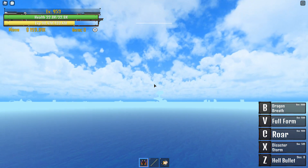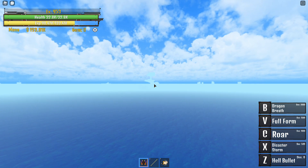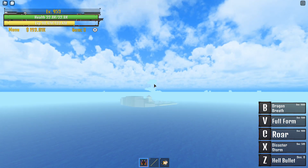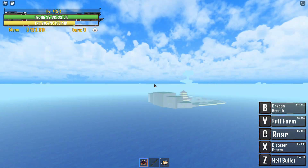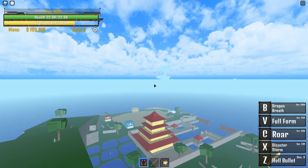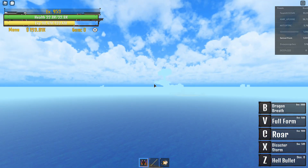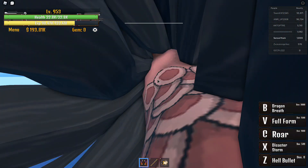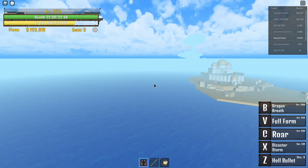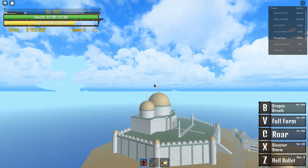When you go to the sky island, right off the back of the sky island there's a boss — well, it's not right there, but there's an island at the back of the sky island. It's really easy: just kill the boss until you get a dark orb.